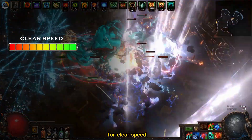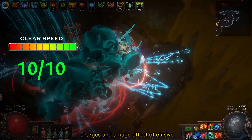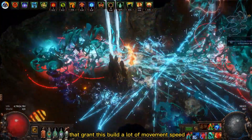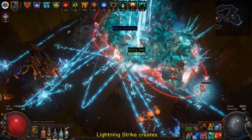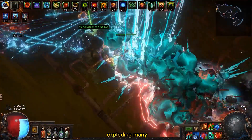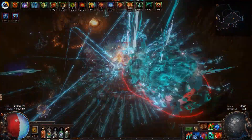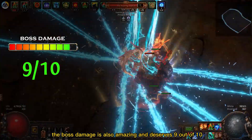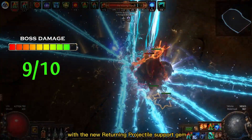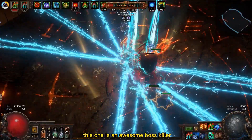For clear speed I'll give this one 10 out of 10. As mentioned before, you have 7 frenzy charges and a huge effect of Elusive that grants this build a lot of movement speed. Besides that, Lightning Strike creates many projectiles that run on the floor, exploding many enemies that aren't even close to you yet. The boss damage is also amazing and deserves 9 out of 10. With the new returning projectile support gem, you deal a lot more damage to bosses. This one is an awesome boss killer.